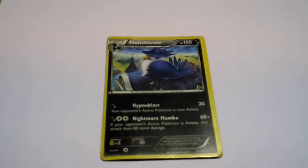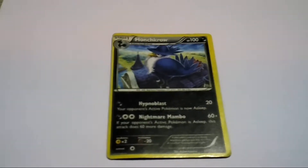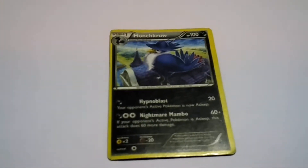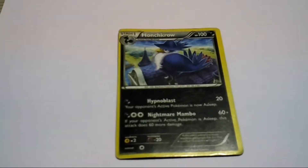What are we waiting for? Let's go! This is our first set, and in our first set we have normal cards, from HP 100 to 140. So the first Pokemon, as you can see, is Honchkrow, and its HP is 100. That's a Nightmare Pokemon.